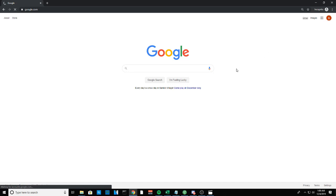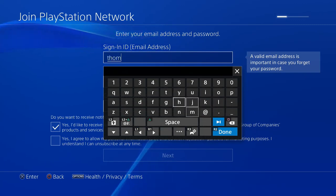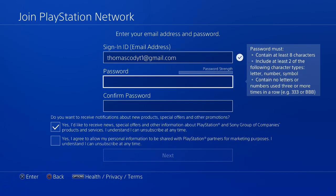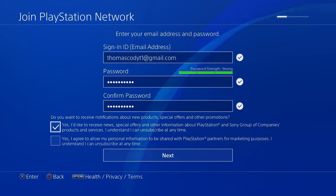Click Gmail once you're done to load up your email, then head back to the PlayStation. Back on the PlayStation, enter the email you just created — thomascodyt1@gmail.com — then enter a password. It doesn't really matter whether you toggle those options on or off since you won't be using this as a real email. Click Next.